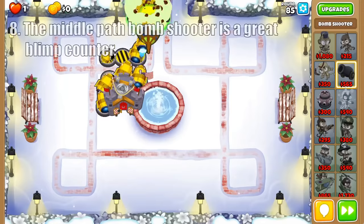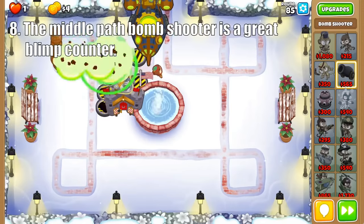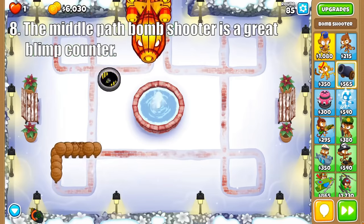As for the middle path, its strength is how much damage it does to moab-class balloons. The Moab Mauler is a super cheap option that can be spammed, while the Moab Assassin and Eliminator's abilities do crazy single target damage when activated. So if moabs are your problem, here is the solution.